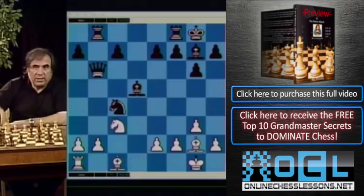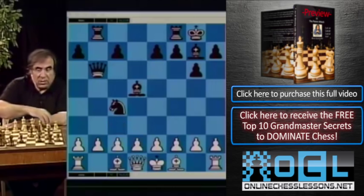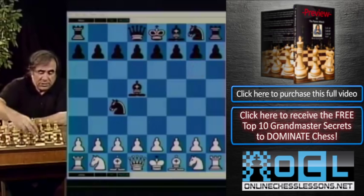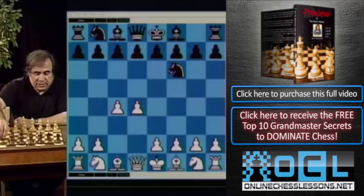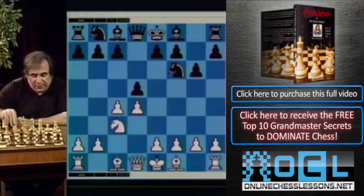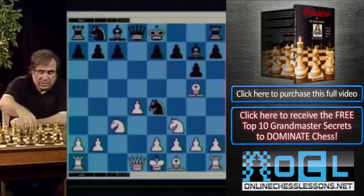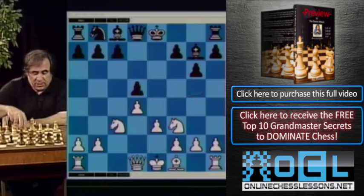What I would recommend — one of two lines — is a system that gives you an easy approach to every opening played against you. Quick overview: d4, knight f6, c4, g6, knight c3, d5. One variation is knight f3, bishop g7, and bishop g5 — one way to get a solid pawn structure and a very clear middlegame plan. After knight e4, cd, knight takes g5, knight takes g5, e6, knight f3, ed, e3 — we talked about this position.